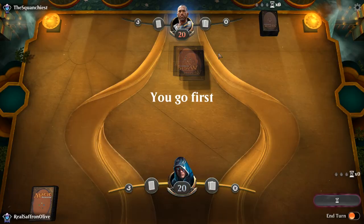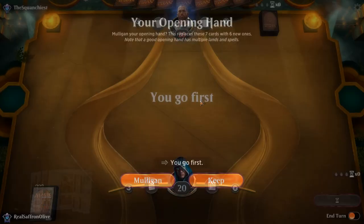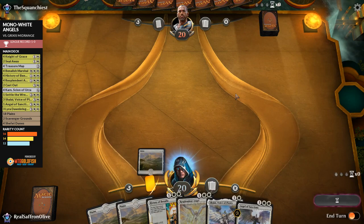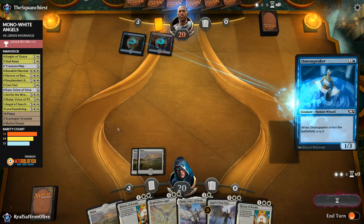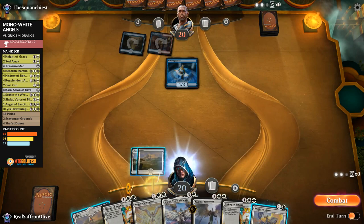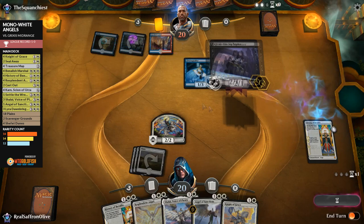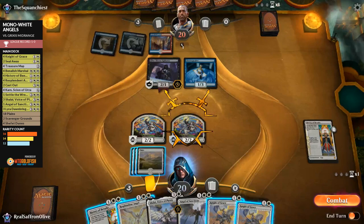On to round 2. We're on the play with a curve of powerful white cards — hopefully we'll draw lands. Opponent leads on Island with Omen Speaker, probably Wizards. We settle for History of Benalia without a third land. Opponent plays Drowned Catacomb and a Siphoner — looks like Grixis. We play History of Benalia twice in a row with no attacks, just making Knights.